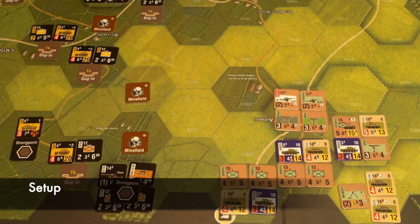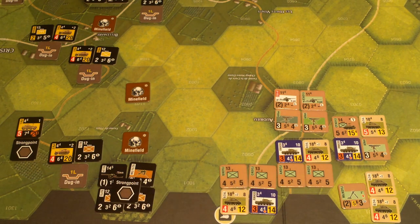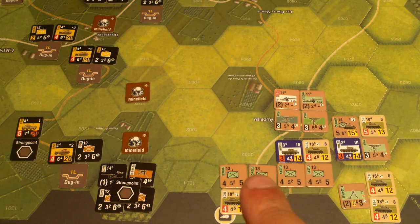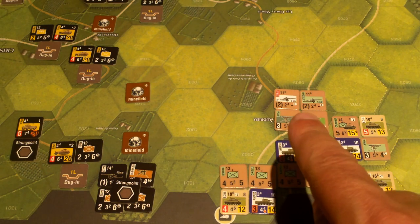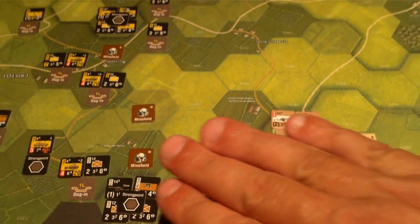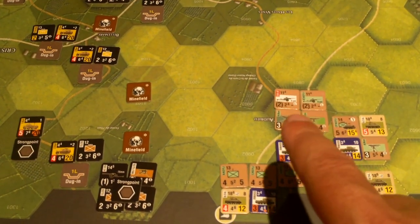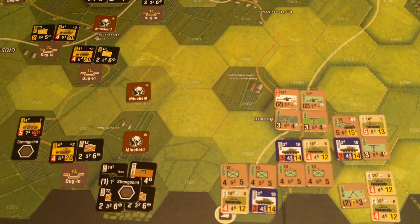Let me talk about the choices I made in unit placement, then we'll get playing. The British had to set up within two hexes of this location, before the Germans. So I kind of knew where the Germans were going to be positioned. I set up a few mixed unit stacks here — assault stacks with infantry and armor mixed in. This location here is on a hill with good sight lines, so I put some anti-tank guns and machine guns there. They'll move up later as a harassing or bombarding fire location.